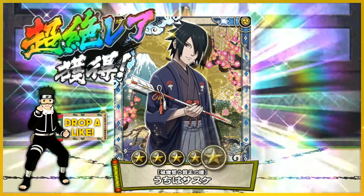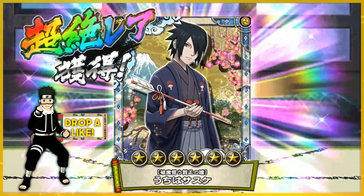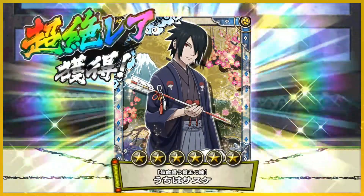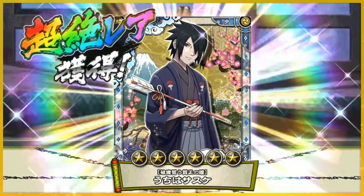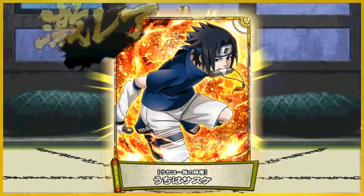A four-star off the bat - oh, the rainbow is good! We got Sasuke, let's go! I love how the summons look in this game too. It's like an event in itself. In Blazing the summons are cool but it's just a card that comes up, but with this it's got flashing lights, rainbow colors - it just looks so dope. I got Sasuke, I'm okay with that.